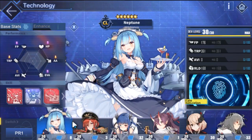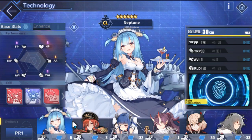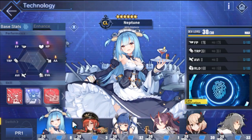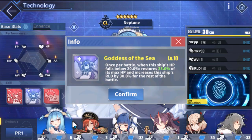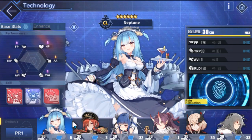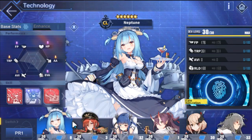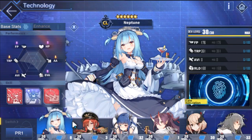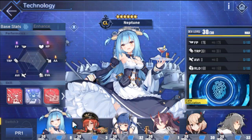Neptune is basically a premium zombie ship. If you don't know what a zombie ship is, think of Cassin Downs and Phoenix — ships where if they go below a certain amount of HP during a sortie, they will heal back up for a fixed amount. That can be used over and over again for multiple fights, making them basically unkillable assuming they don't take lethal damage.